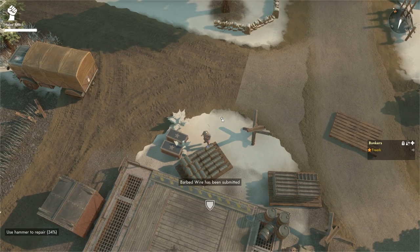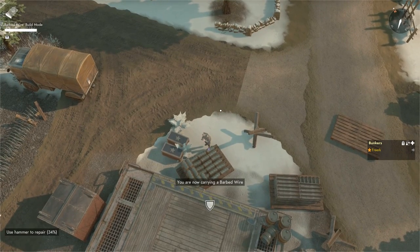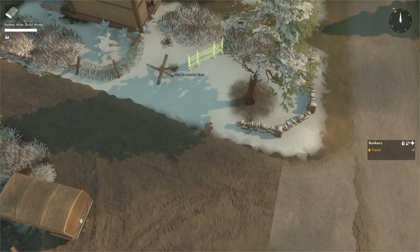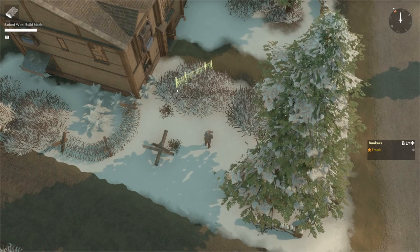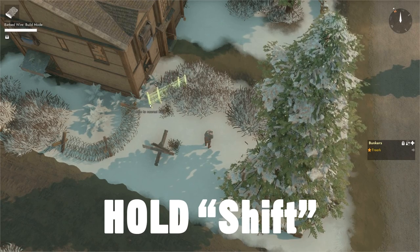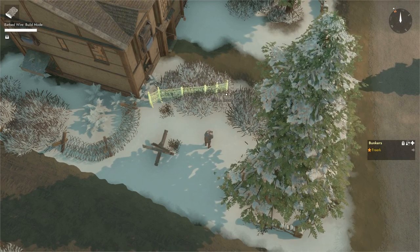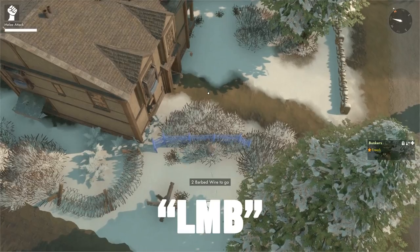Those barbed wire coils on the ground are not the only thing you can build with barbed wire. Come to the barbed wire pallet, press E to open it, and click on the barbed wire to have it over your shoulder. Press B to open the build menu — you'll see there is also a possibility to build a barbed wire fence. Click that option. Below your aim point is the starting point of the fence; note it will snap to other barbed wire. If you don't want snapping, hold the shift key. Left-click to confirm the start, set the end point, and once placed walk up to the blueprint and submit barbed wire.